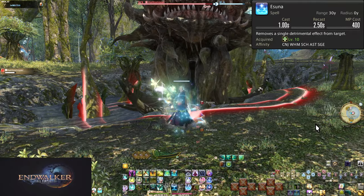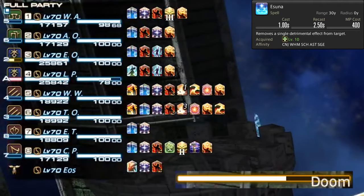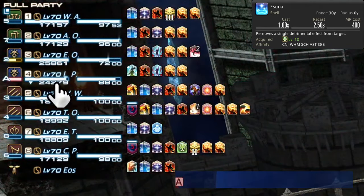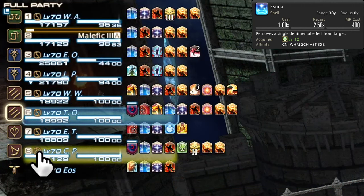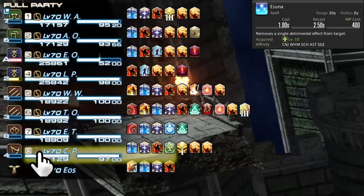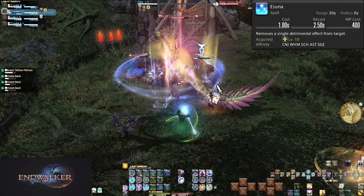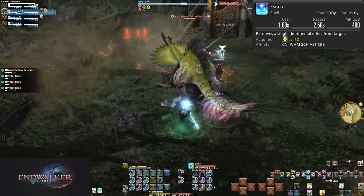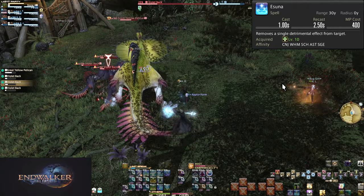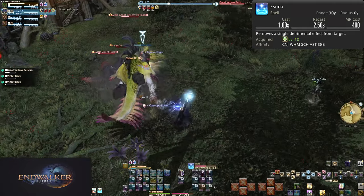There are some fights that are extremely important to have Esuna for. Certain rare fights have enemies that place Doom or Doom-like debuffs on a target with no way to avoid it. The only solution is to cleanse it with the Esuna effect. The only other Esuna being the Warden's Paean from Bard, which means it's all going to be you or your co-healer. There are plenty of other debuffs that are recommended for you to Esuna — most of the ones you see pop up with the white line really.